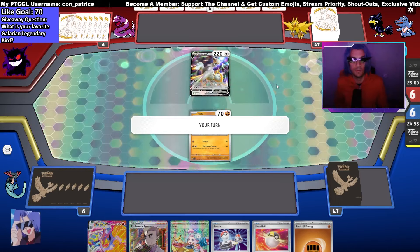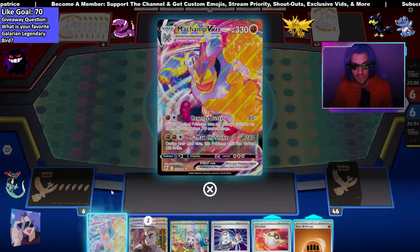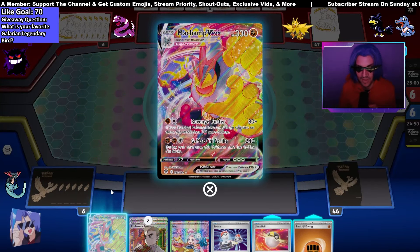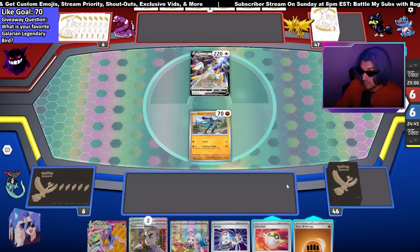I thought I would bring out the Machamp one more time before rotation to just do a Machamp mill. He's not rotating, but thought I'd show him off. Machamp VMAX, Revenge Buster — 80 plus 140 if any Pokemon are damaged. We do run...